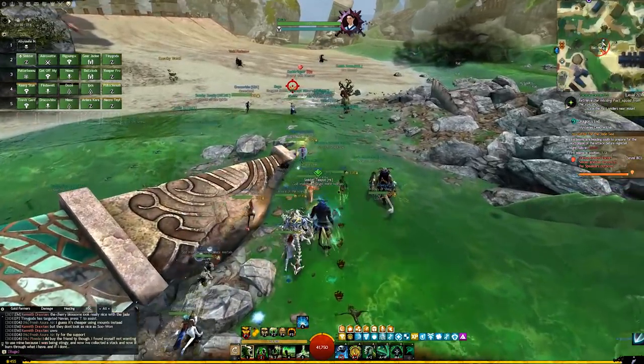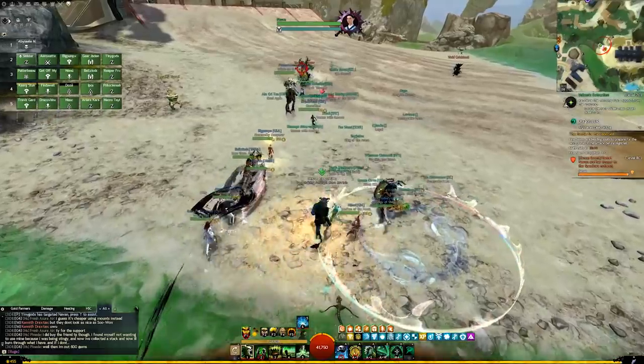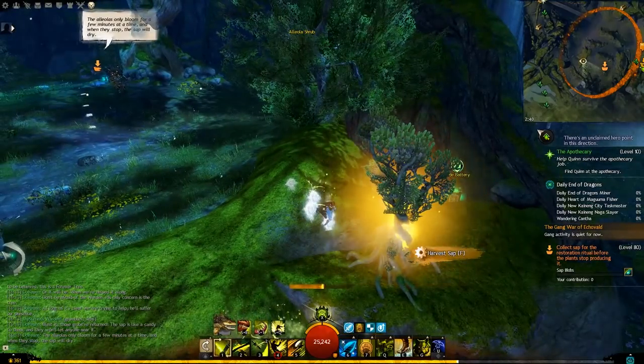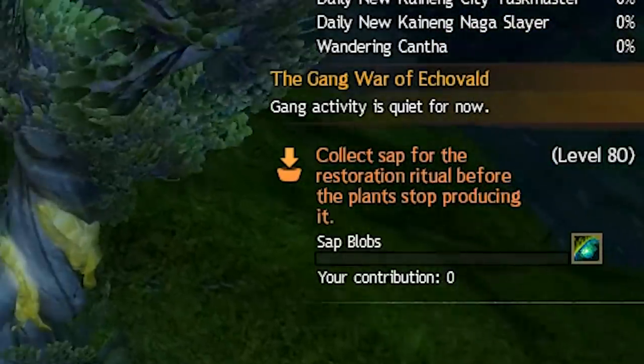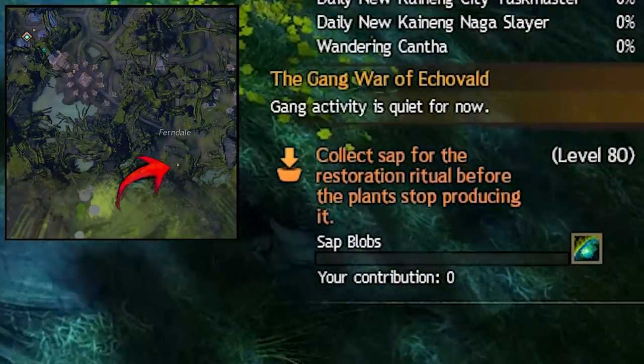I've also listed the nearest waypoint or point of interest to every step in this collection in the description of the video and the pinned comment for your convenience. Next up is Aleola Oil. This is obtained from a dynamic event in the south of the Echewald Wilds, right next to the Forever Tree. It's a very straightforward event, so blast it and then get the oil.